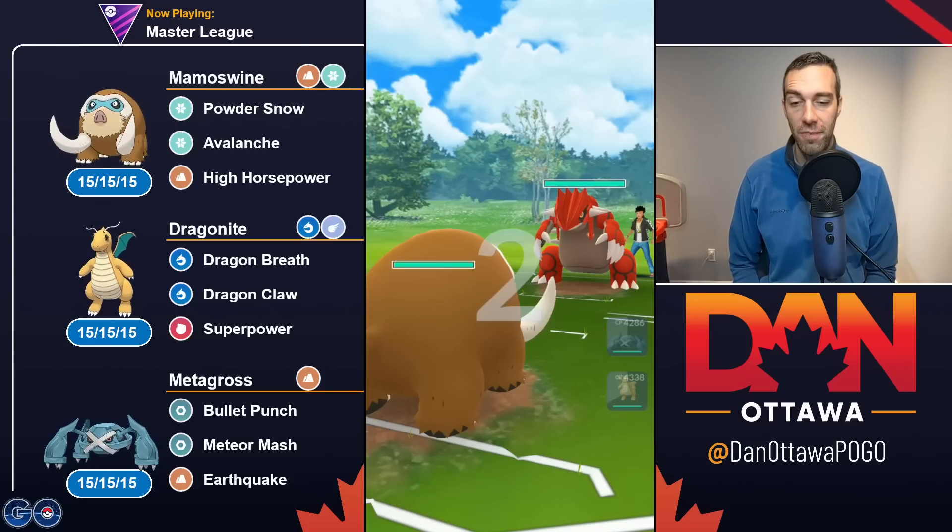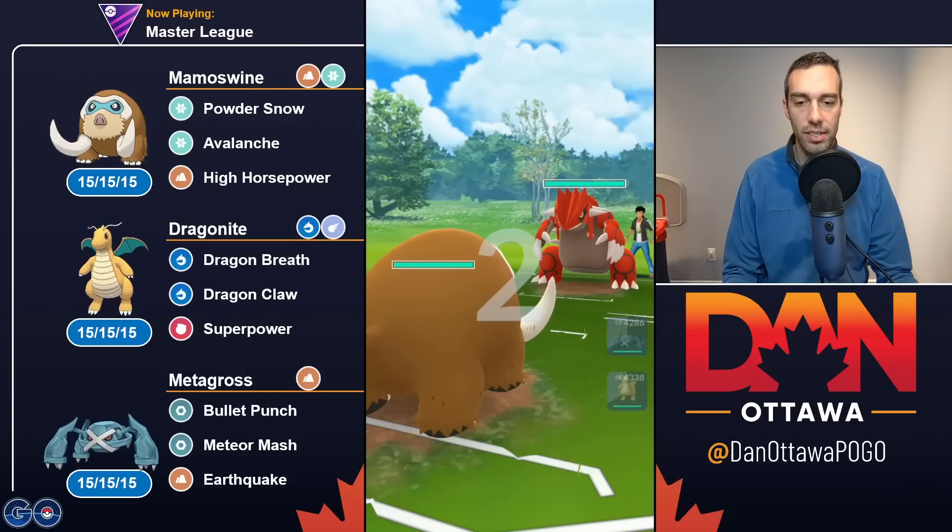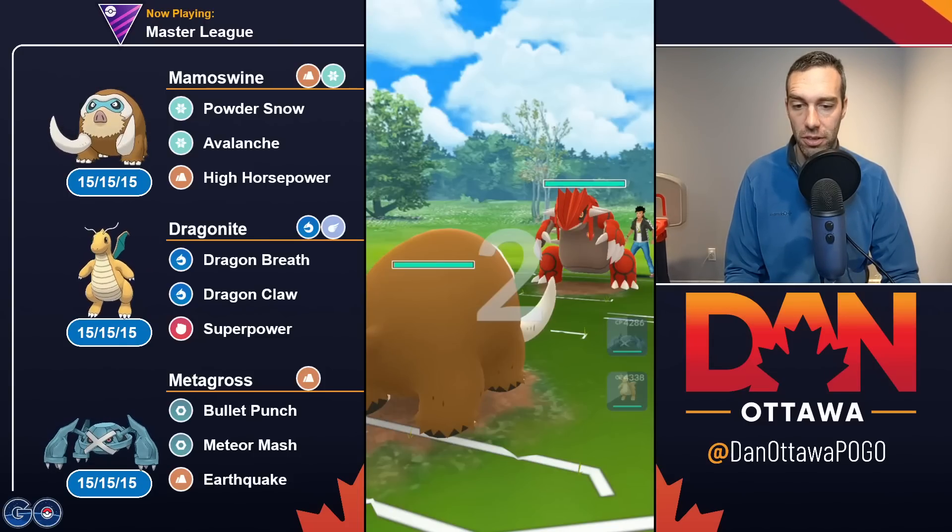So if I had an Excadrill, what I would do is run Dragonite on the lead, switch into Excadrill as a safe swap, try to draw out a Ho-Oh or a Kyogre, smack it with a bunch of Drill Runs or Rock Slides to grab a shield or at least do chip damage, punish it with Dragonite, and then Mamoswine sweep in the back. All three of these Pokemon have a lot of play in this meta — tons of Dragons, so Mamoswine as an Ice-type plus Steel with Ground, Metagross for your Fairies and Earthquake for Steels, and Dragonite for general Dragons plus a Super Power for Steels as well.